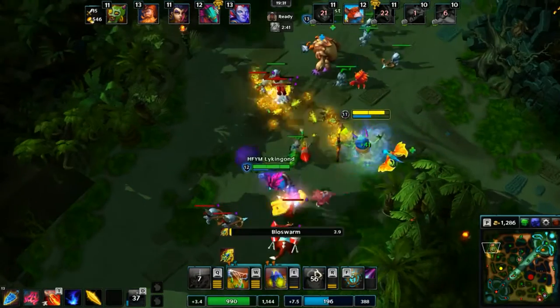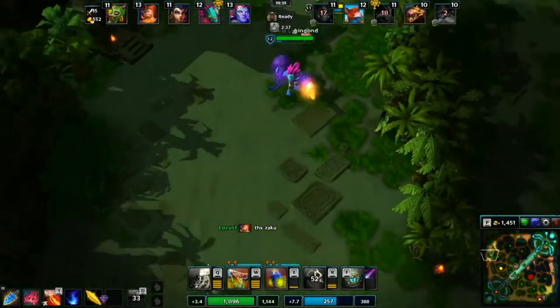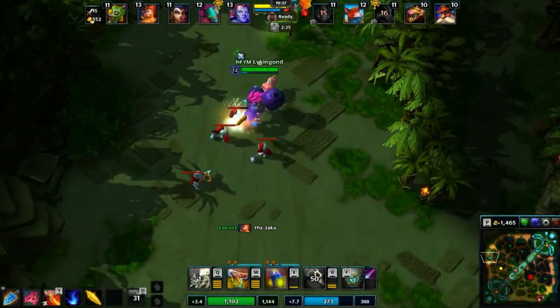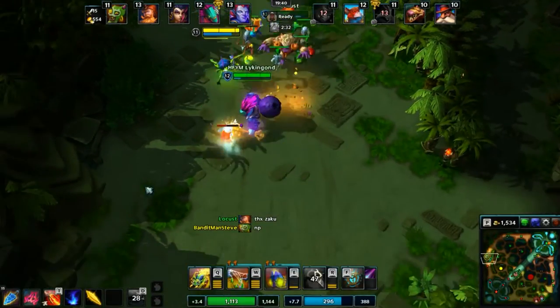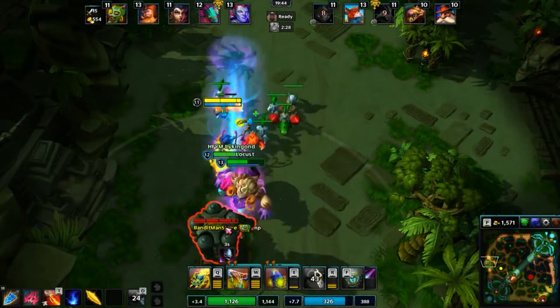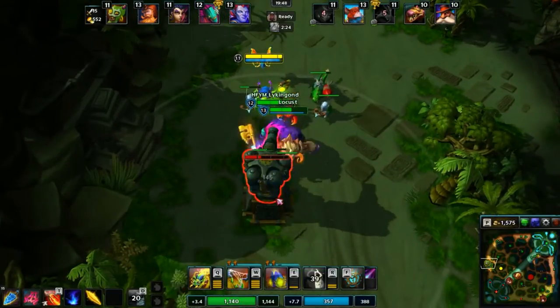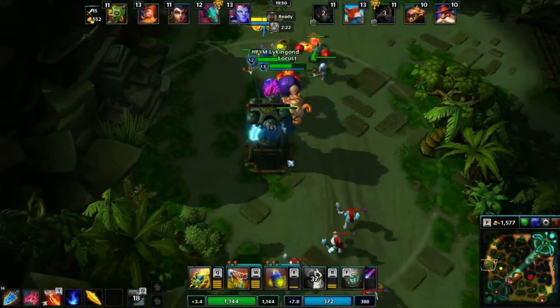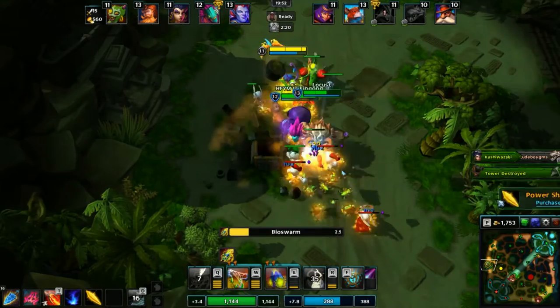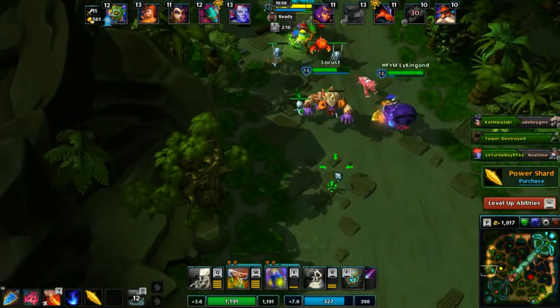Go ahead and pop the rune boots, get our health and mana back up. Push this wave and we should be able to take down the second tower. Don't tank it though — no reason to take tower damage. There we go, very nice — he's getting kills too. We'll just keep on pushing. It's like they're distracted mid, we got Aya bot or top.